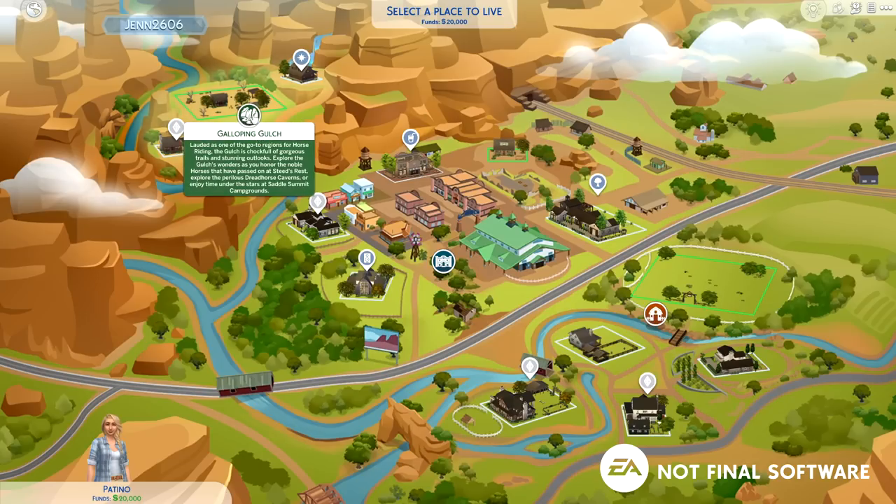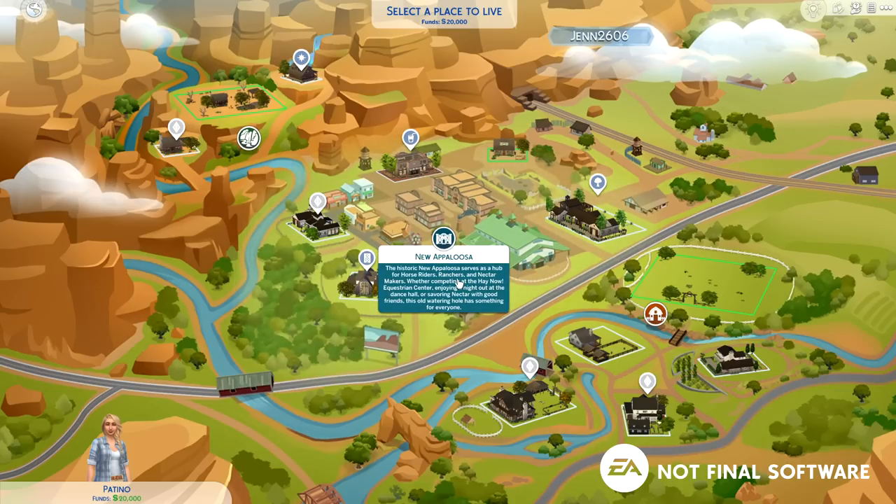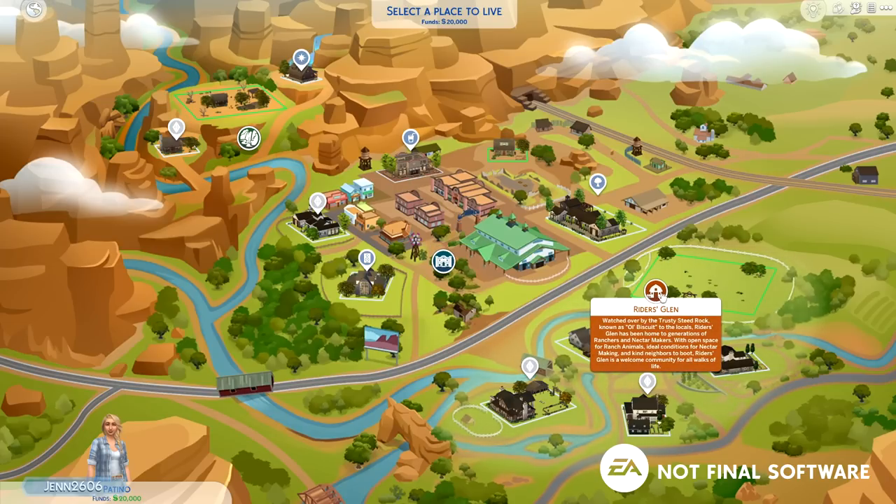The world is broken into three regions. First is Galloping Gulch — lauded as a go-to region for horse riding, it's full of gorgeous trails and stunning outlooks. Explore the Dead Horse Cavern or enjoy time under the stars at the Saddle Summit campgrounds. In the heart of Chestnut Ridge is New Appaloosa — a hub for horse riders, ranchers, and nectar makers, whether competing at the Haymow Equestrian Center, enjoying a night at the dance hall, or savoring nectar with friends. The last region is Riders Glen, watched over by the trusty seed rock known as Old Biscuit, home to generations of ranchers and nectar makers with open space and ideal conditions.